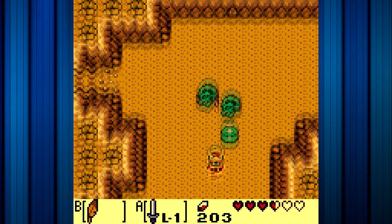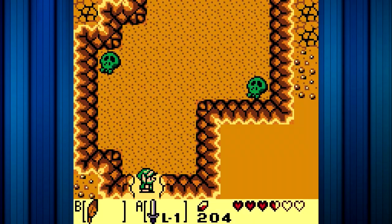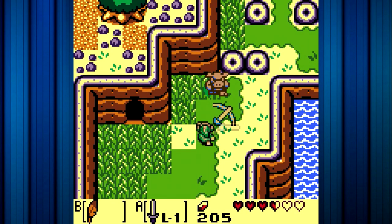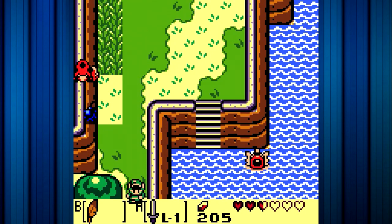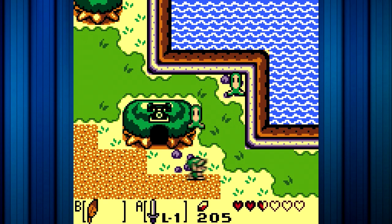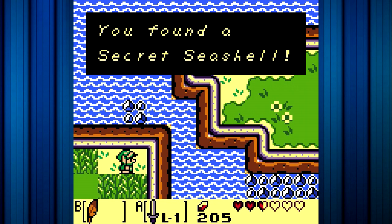I wonder what's down here — I actually didn't check. There's a way out — where does it take us? It takes us down here. I don't know if this is where we're meant to be going, but I'm gonna go here anyway, because I am kind of curious. Yep, this is exactly where we need to be. What we need to do is just go to the right here and slash this grass. And there we go — we've got our 10th seashell.